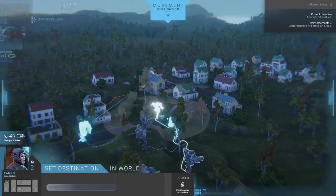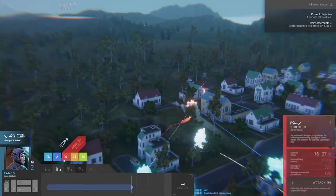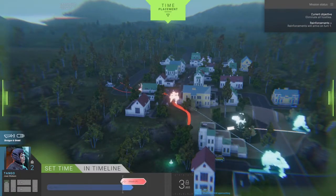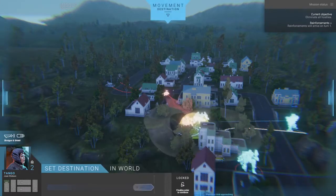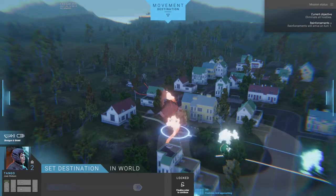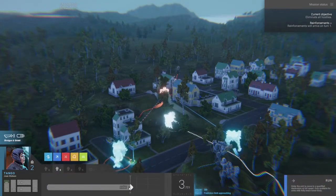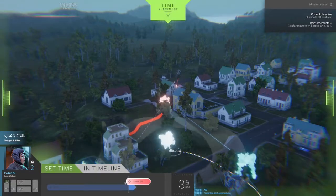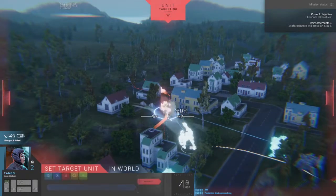Can I get the shield guys to run up to like here and then shotgun him? Hold on — maybe run just a little bit further up. We don't want to get caught in the fire. Run to like here and then start to attack there. Yeah, that looks good.